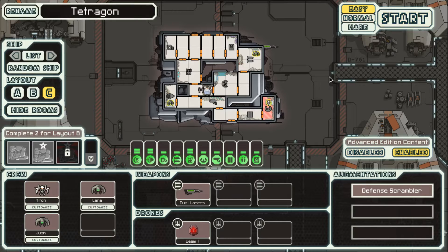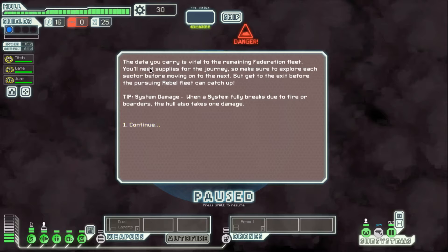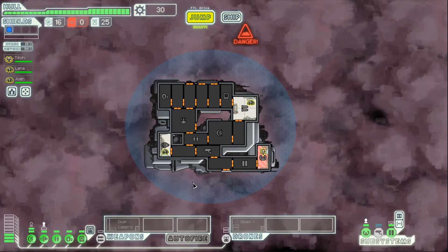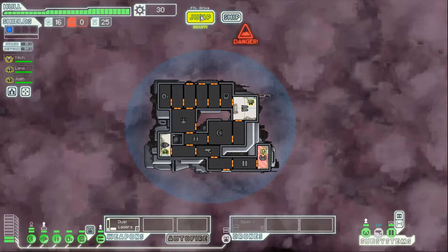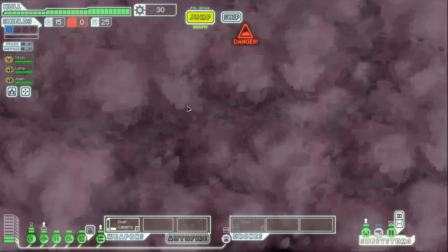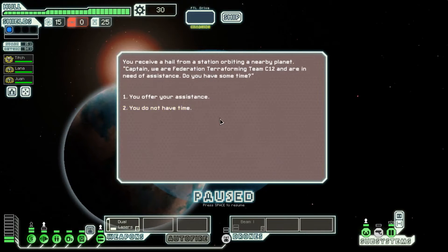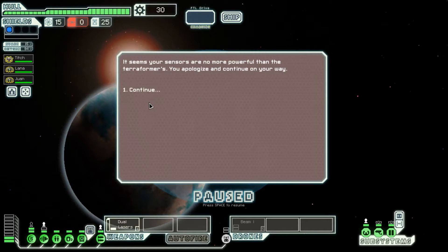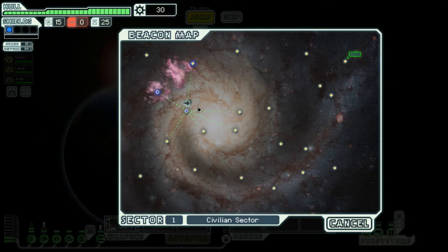Alright, let's get started. Basically, in this game you have to send your ship to the other end of the galaxy to fight the rebel fleet. The Federation is going to attack everything, and you've got to deliver plans to the Federation flagship so you can be sent to kill the rebels' flagship. It's just a really fun game.